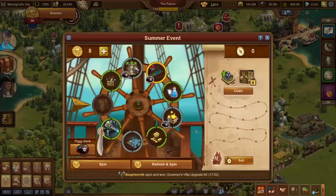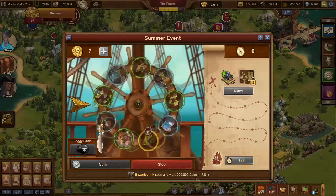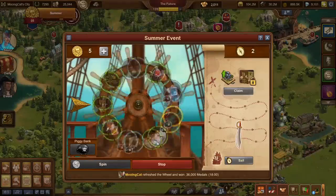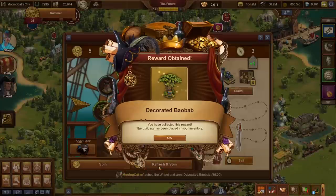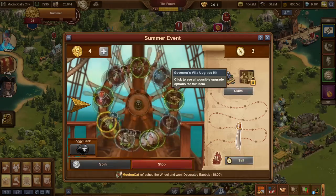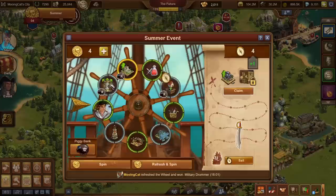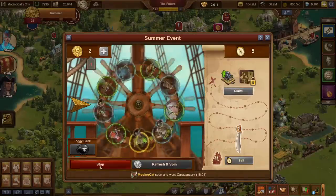I'm not interested in this particular reward, so instead I'll refresh and spin — that resets all the rewards and the remaining counts. You do have a stop button but it has no impact at all. This highlights one of the downsides of this event: if you can't be on often, you end up wasting a lot of spins and doubloons trying to get the reward you want, and then may not have enough spins left when you finally get a shot at it.